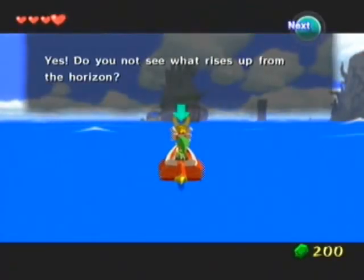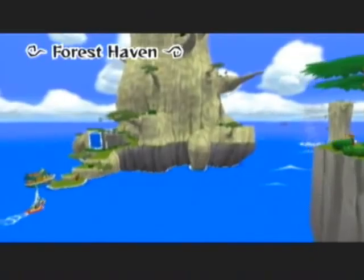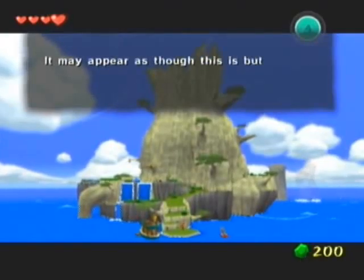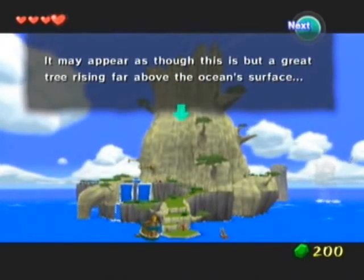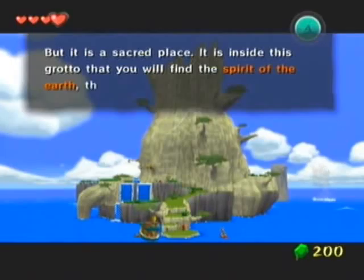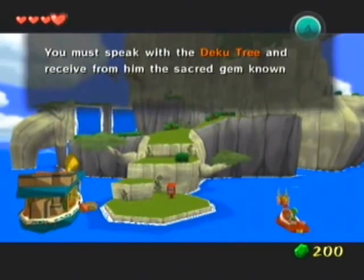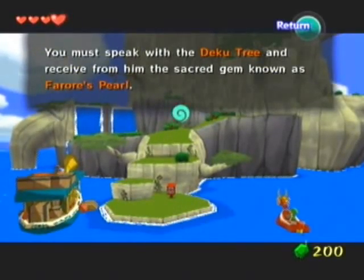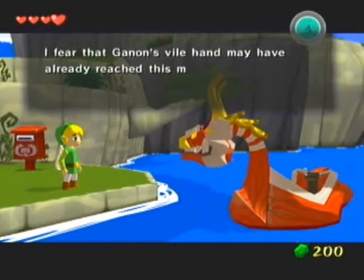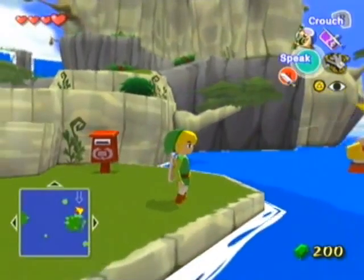Do you not see what rises up from the horizon? That is where you must go, Argon — the Forest Haven. I love this music. It may appear this is but a great tree rising far above the ocean's surface, but it is a sacred place. It is inside this grotto that you will find the spirit of the earth, the great Deku Tree. What, he's still alive? He died in Ocarina of Time, but... You must speak with the Deku Tree and receive from him the sacred gem known as Farore's Pearl. I feel that Ganon's vile hand may have already reached this most sacred of sanctuaries — go forth with caution, Argon.